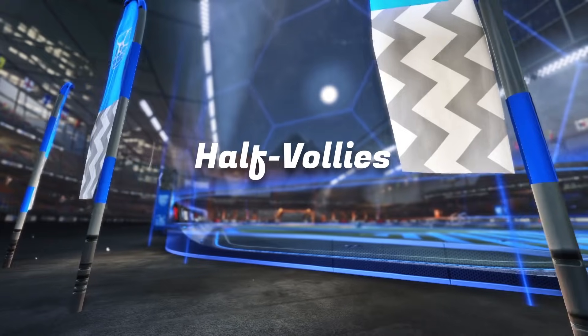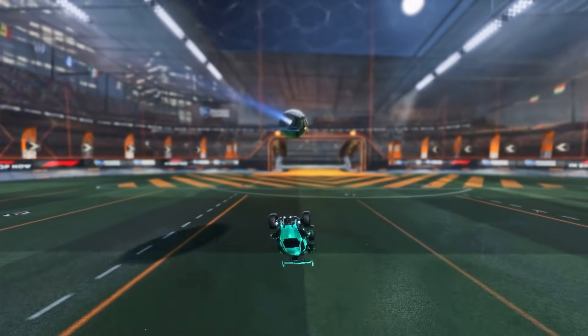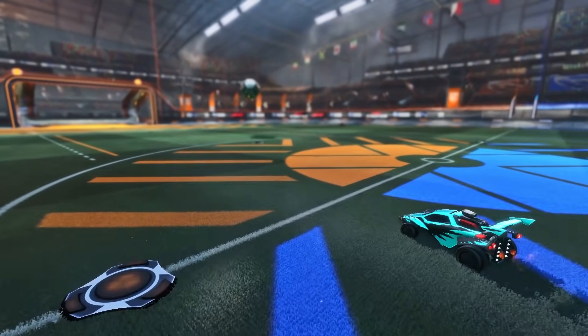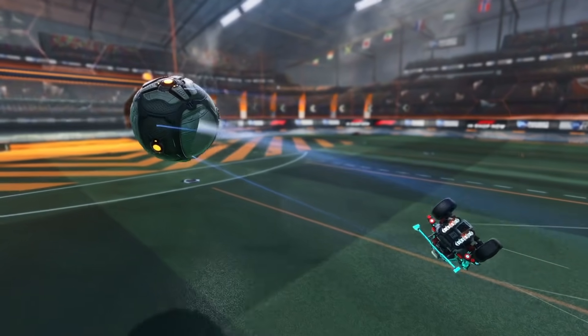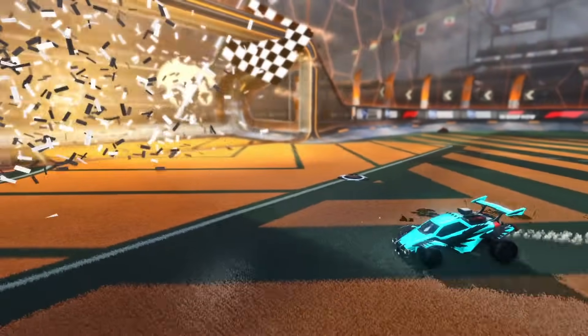Half volleys: a shot directly after a bounce. For power on half volleys, we want to hit the ball directly after it bounces. We're again dealing with the x and y-axis, but this time we're allowing the ground to shift the ball's momentum on the y-axis before we hit it. If we hit the ball on its way down before it bounces, we're fighting the ball's momentum on the y-axis. But when we allow the ball to bounce, its y-axis momentum is now going upwards and our hit will add to that ball's upward speed. This is one of the most deadly shots you can take when mastered — it's incredibly difficult to react to the speed and direction change that a half volley hit can give to a ball when you're defending.